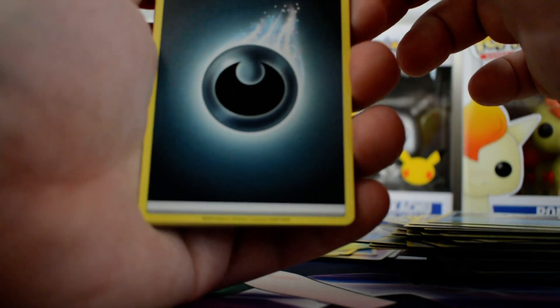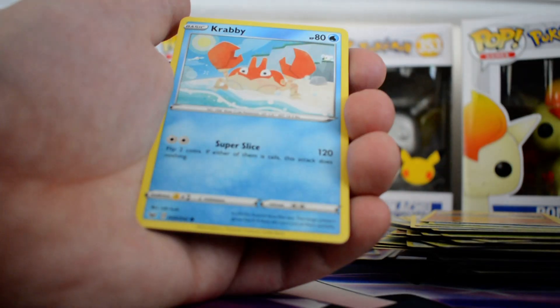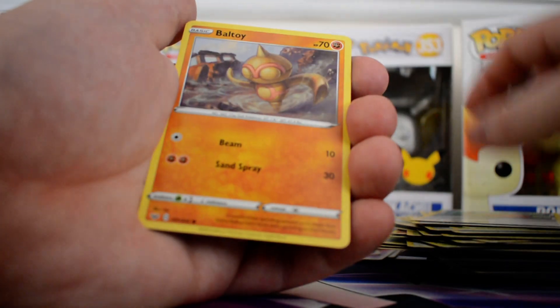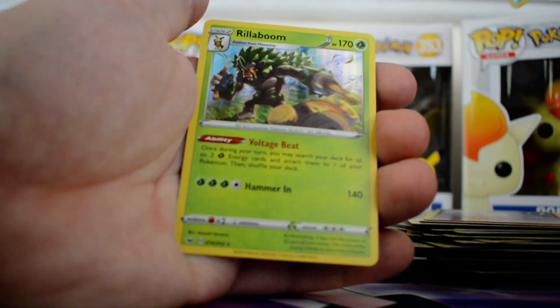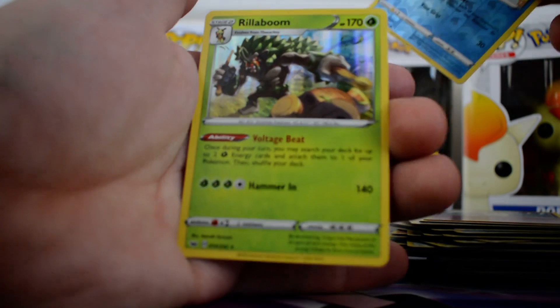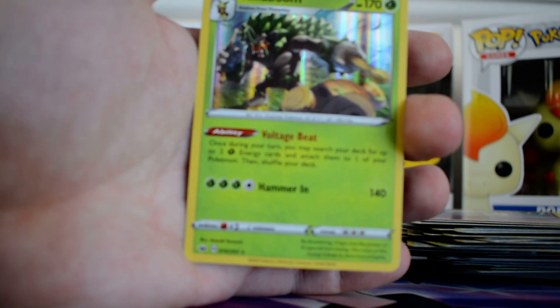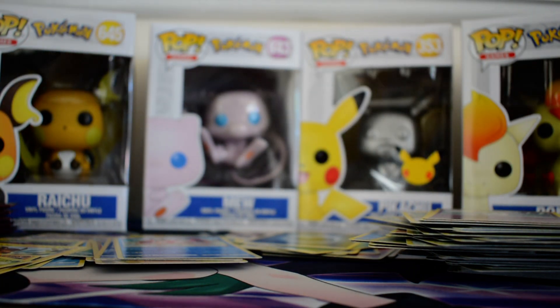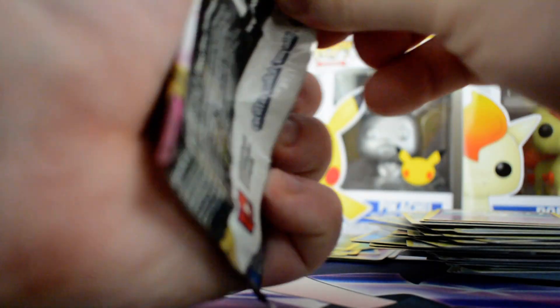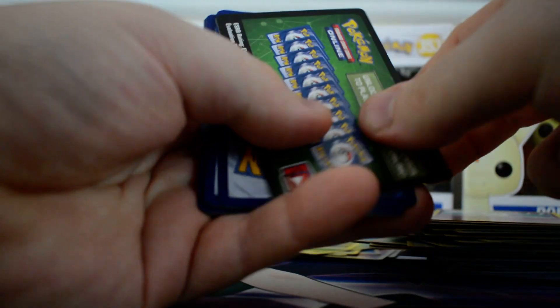Got a dark type, Dugtrio, Switch, Energy Retrieval, Krabby, Cufant, Valtoy, Salandit, Galarian Ponyta, Reverse Krabby and a Holographic Rillaboom. Doesn't seem like these packs are working for me today.